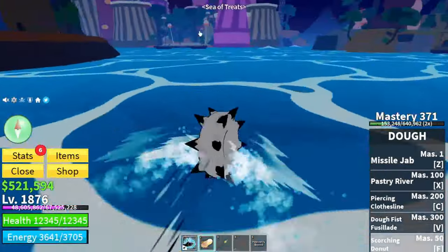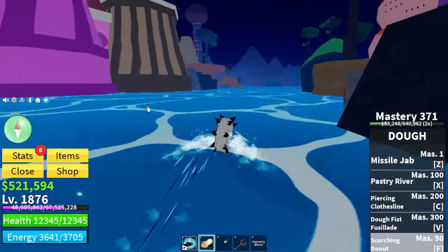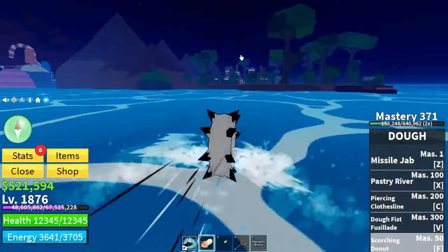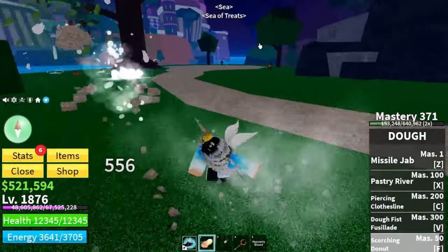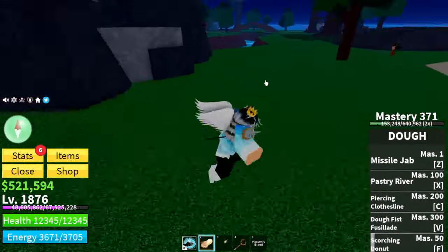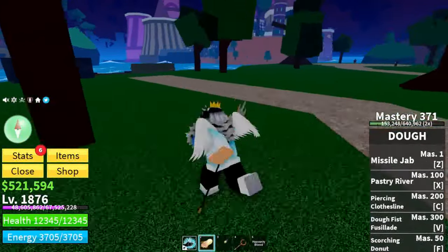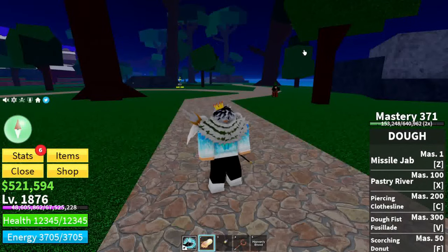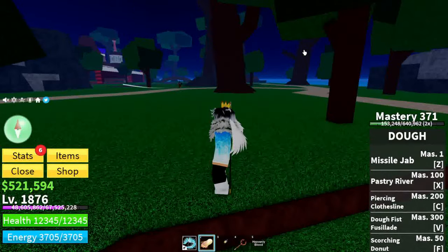Once you've reached Sea of Treats, head over to the right place — the island with the mountains, also called the Chocolate Land or Cocoa Land. This island has the Conjured Cocoa NPCs, known as the Cocoa Warriors. They're level 2300. I don't know the exact drop rate but it will be shown on screen. When I was grinding for Conjured Cocoa I got about one every 20 NPCs — it was a very long grind.